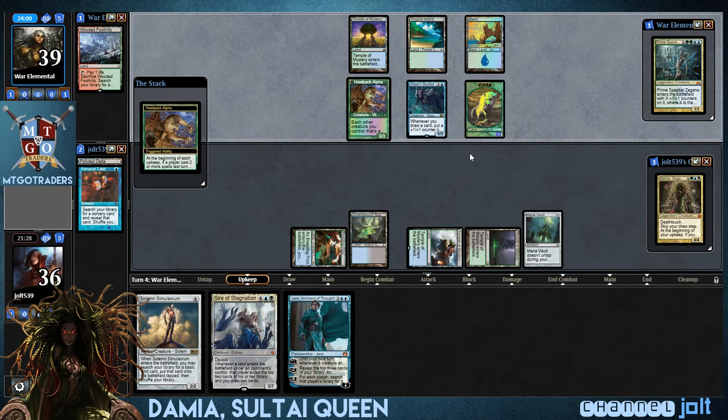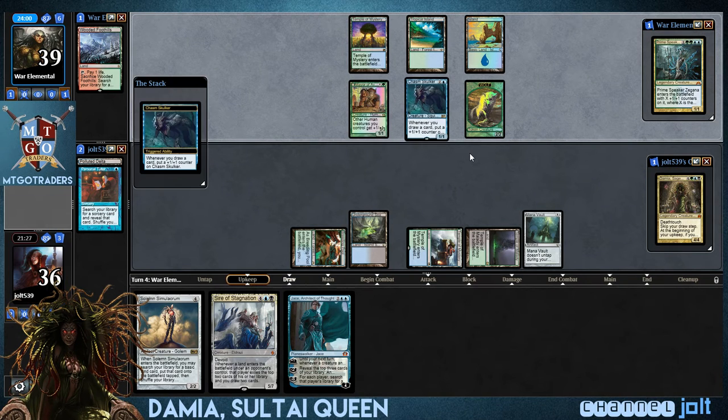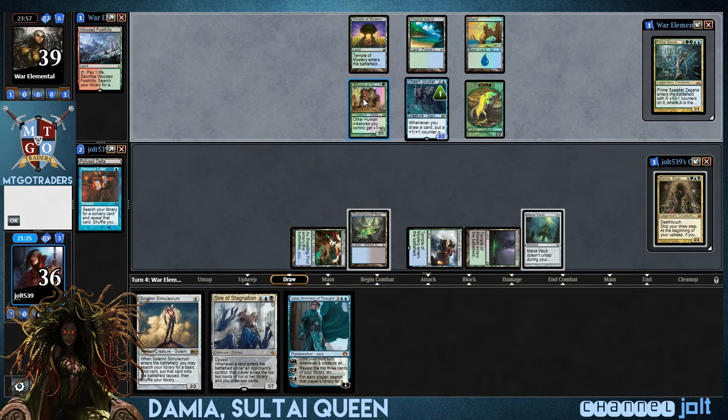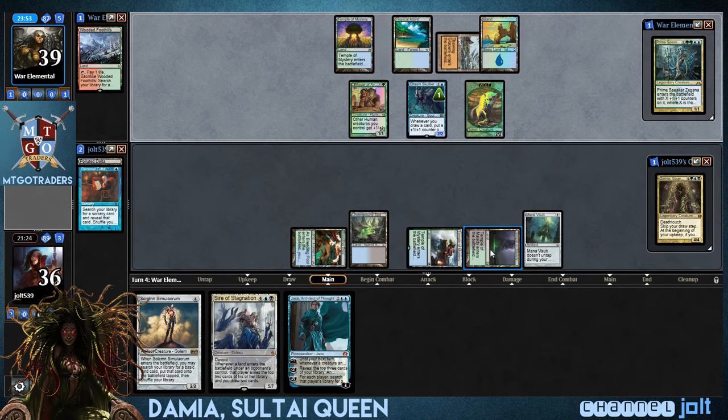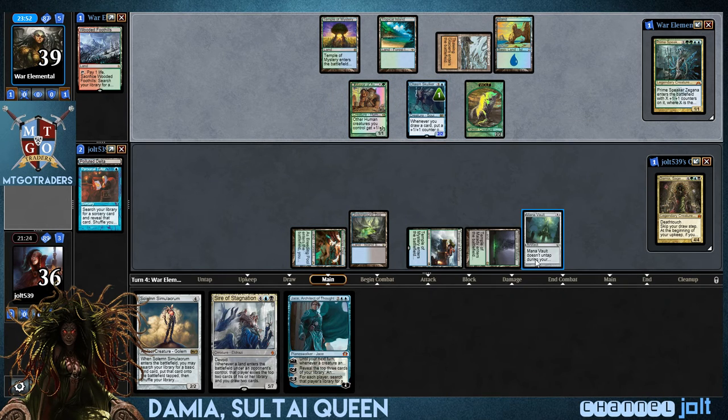Okay, as far as next turn goes — oh yeah, we did cast Dual Lands, sorry about that. Chasm Skulker gets a plus-one counter. As far as next turn goes, we're looking at 1, 2, 3, 4, 5, 6, 7 — so we got seven mana. We can get down Damia if we want to.